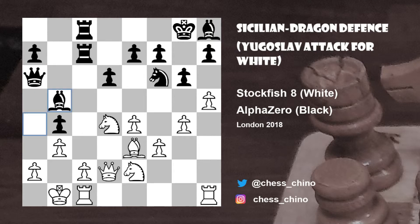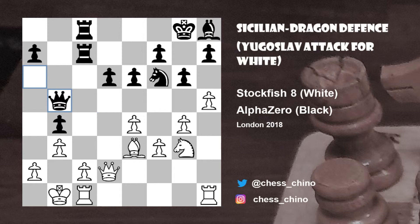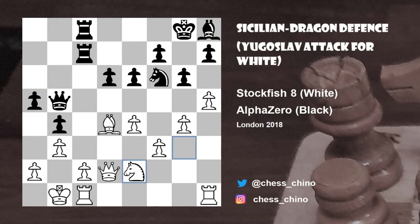Black tried queen to a6, and there were no obvious targets just yet. So it was time to chase the annoying bishop from a4 with b3. After b3, bishop went back to b5, and now we saw knight g3, bringing another piece to take part in the attack on the kingside. And e6 followed, but then white played knight takes b5, and after queen takes b5, bishop d4 was an important move trying to control the black squares around the white king.